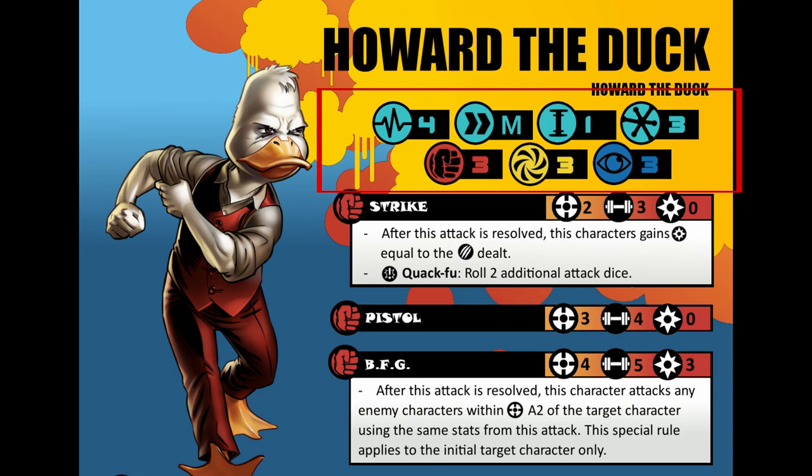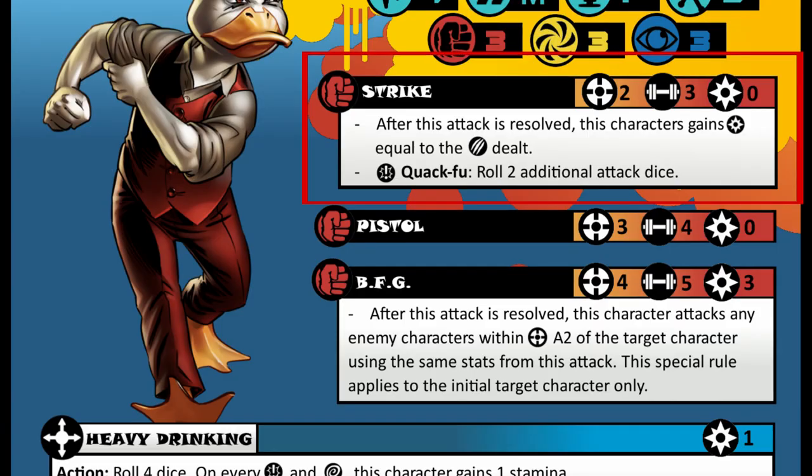Next we see his defense, which is 3's across the board. Now to his attacks. First we have the basic strike attack. For this strike, it's a distance of 2 and a strength of 3. I kind of think of him lunging at an enemy, kind of like an angry duck. With this we have it gaining power equal to the damage dealt, and the special rule of Quack-Fu.